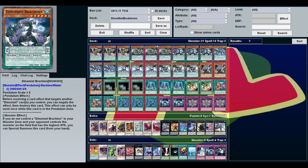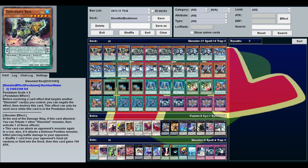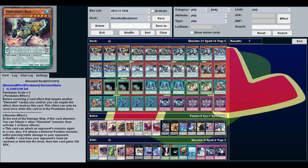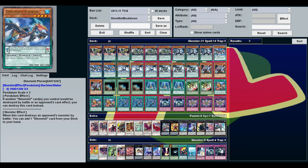The scale threes say if another Dino Mist card you control would be destroyed by battle or an opponent's card effect, you can destroy this card instead. So if they try to Number 101 you, you can stop them from targeting, and if they use Dark Hole or Raigeki you can blow up your pendulum scale instead.